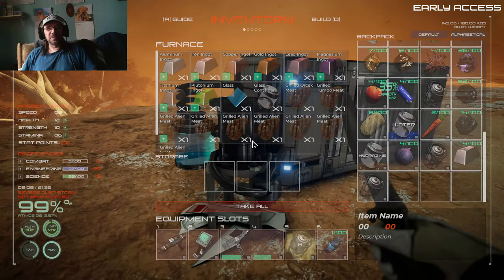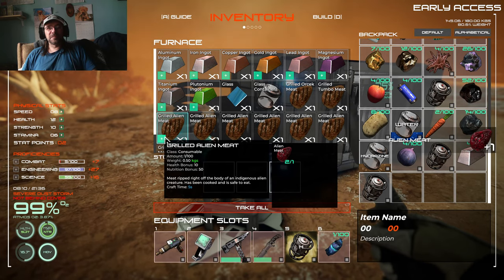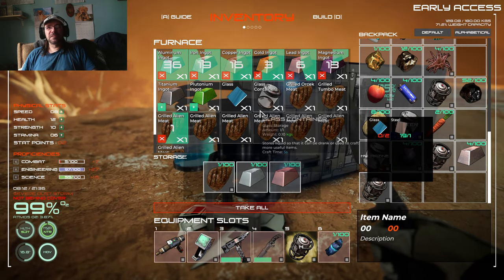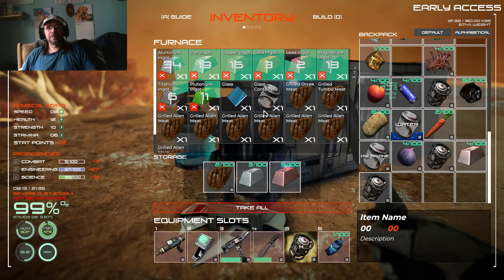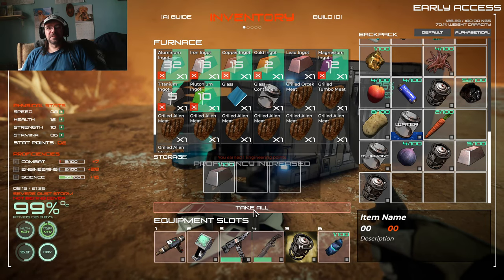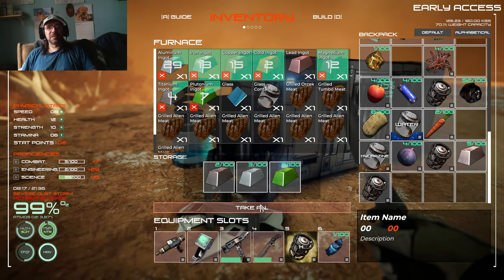Let's do our furnace real quick - we can cook some meat. We need aluminum and iron. It's showing how many you can make. What we do is just keep grabbing because it only has three slots. It won't make the next one if you don't get it out of the inventory.